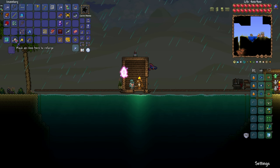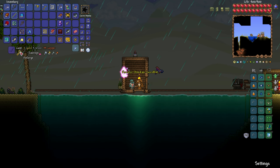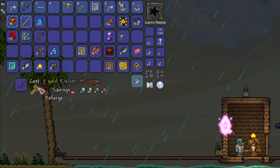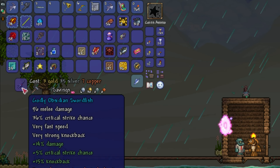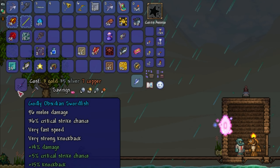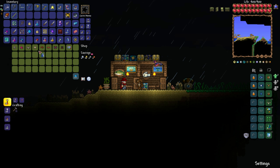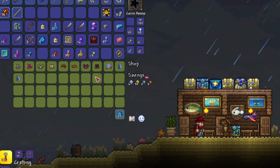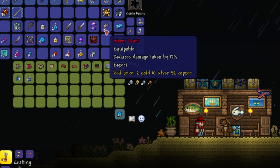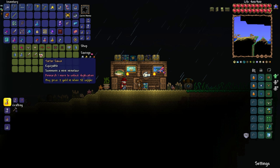Whilst I'm fishing near the Goblin, I thought I may as well reforge my Obsidian Swordfish since I'll be using it for most of the rest of the game. I get super lucky and end up getting godly on my second attempt, which is the best modifier for this weapon. I start popping crates like a madman, just selling anything I don't need. It takes me around 50 Platinum crates, which took just over an hour to fish up.